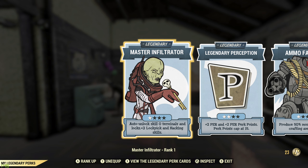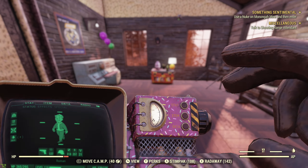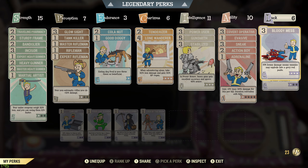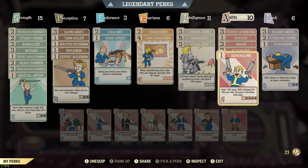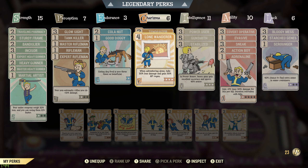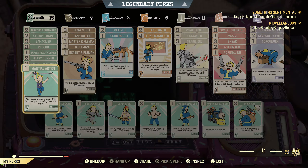I've got extra ranks in Perception as a legendary perk because I've been playing around with that — might be something I decide not to use later. There's no point doing Strength because you still have the cap of 15. I think Luck might be something I try to get more into, but a lot of luck perks relate to VATS and I don't use VATS at all. I might also move something into Charisma to get the next level of Tenderizer — it's just an extra 3% damage, but damage is useful.